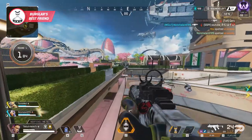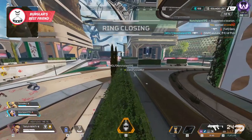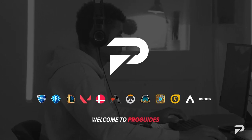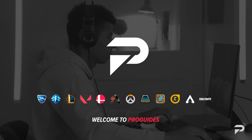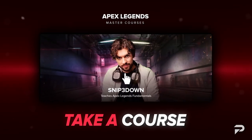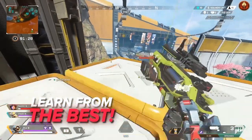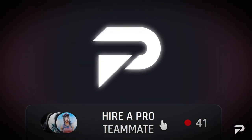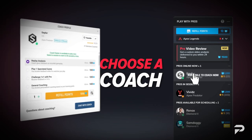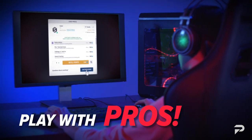Now it's time to get into some of the more advanced aspects of Loba's kit. But before we do, if you're seriously looking to unlock your true potential, make sure to head over to ProGuys.com. There you'll find some of the best players in the world ready to help you take your game to the next level, whether it's putting into practice the tips we're talking about today or anything else. Check it out in the description below.